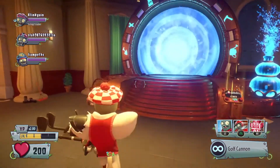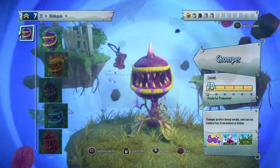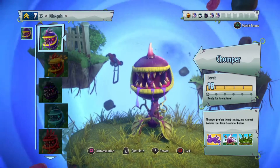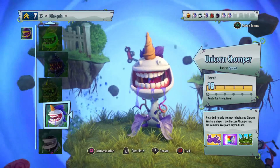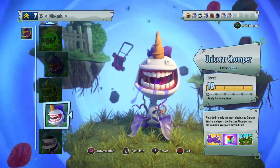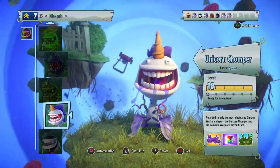We're going to go ahead into the multiplayer portal and see how we do. We're in the game, and because it is Chompers versus Scientists, the Unicorn Chomper is actually unlocked for everyone this weekend. So if you want to rank up your Unicorn Chomper, this is the perfect time to do it. I'm not sure if you can promote it, but you can definitely rank it up.